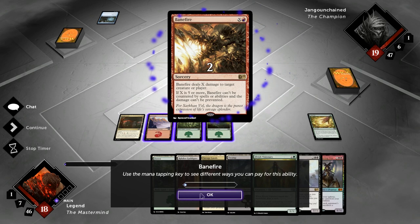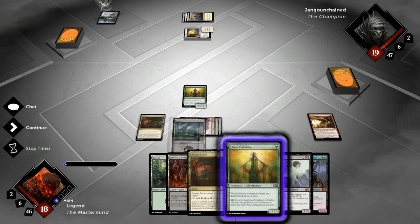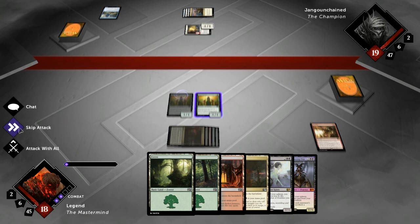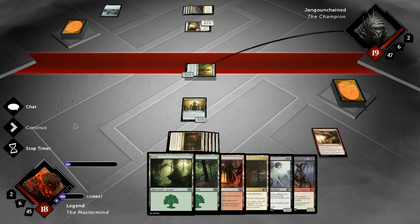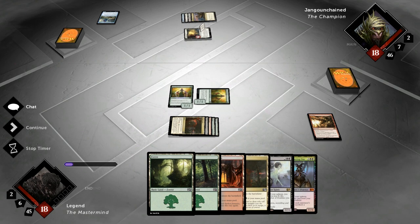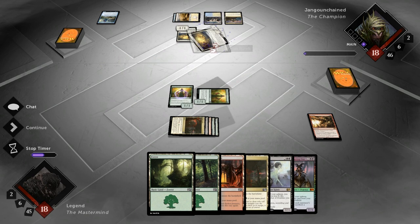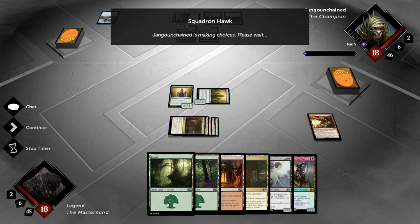We Banefire it for two, and since we have a bunch of untapped lands we play the Visionary. Should have played Visionary first just to see what we drew before spending the Banefire, in case we drew the 3-damage instant — but playing Visionary first was still the right decision. Another Squadron Hawk from the opponent, and a third one now. Opponent has double blue so could have Dissolve available and is staying back on defense.